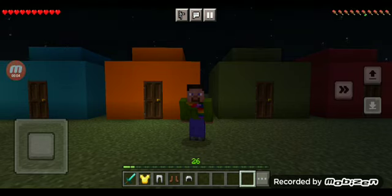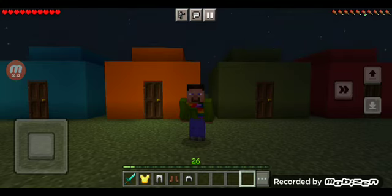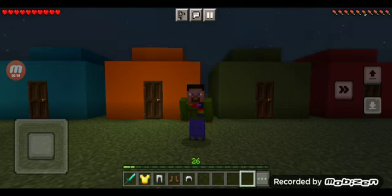Hello there! Today we got a blue house, and an orange house, and a green house, and a red house. And we're going to go in each one. But we got to stay alive. Let's go!